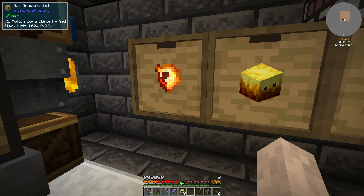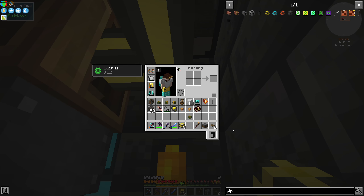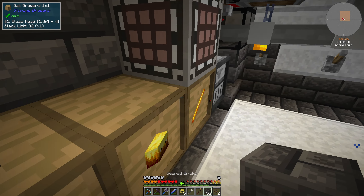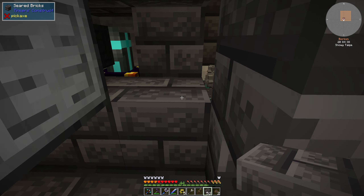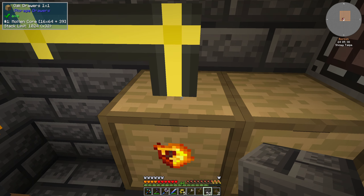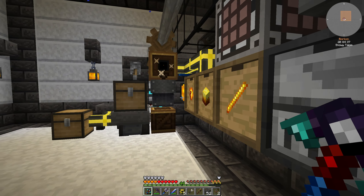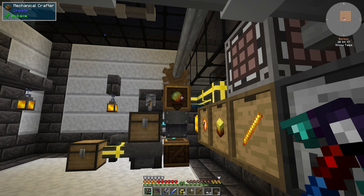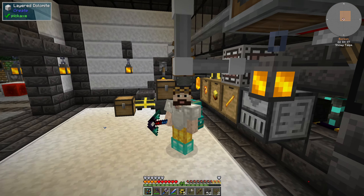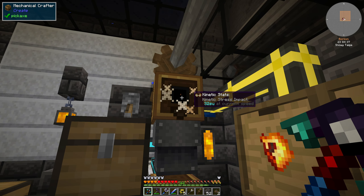Let me just connect things because I think this should be simple enough. It shouldn't connect there, so let's get the wrench. It's annoying to work here because the item sucker keeps sucking items out. I keep squeezing in here to get everything from that absorption hopper. We have finished our first machine — we are making magma cream.